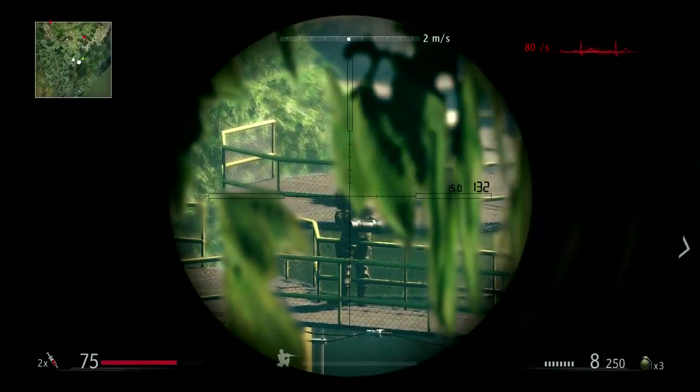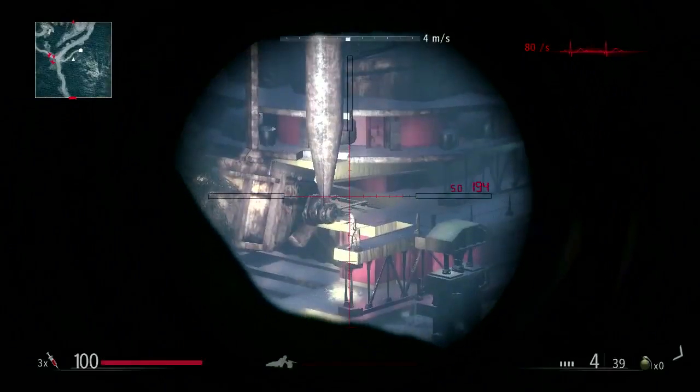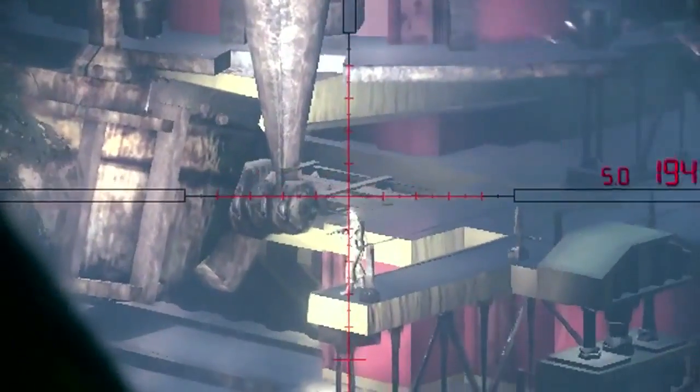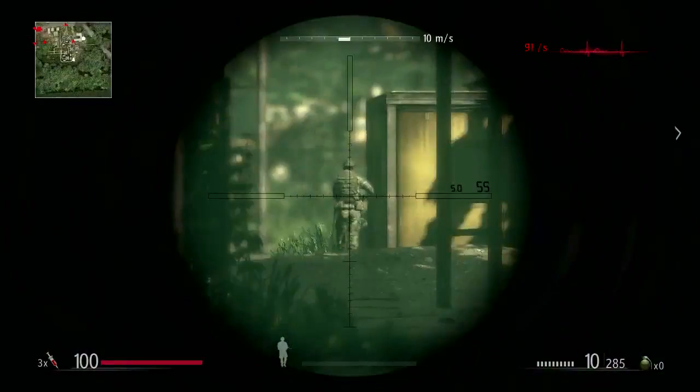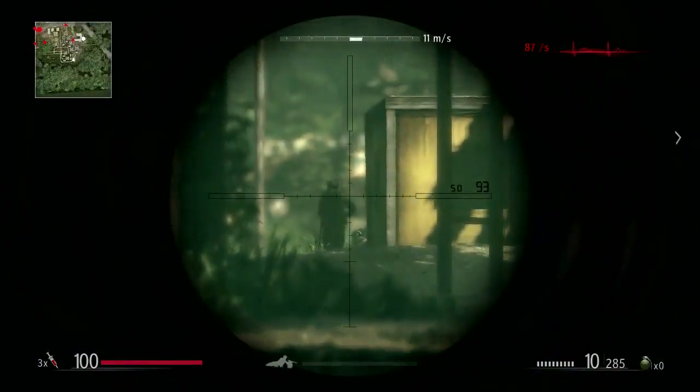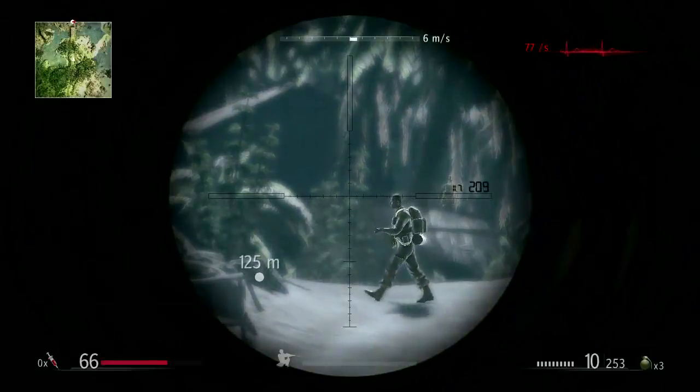Targeting. When lining up your shot, take several factors into consideration: wind strength and direction, gravity and drag. It is easier to hold your rifle stable when crouching or lying down than when standing up. When your pulse is steady, use Sniper Concentration to eliminate moving targets.